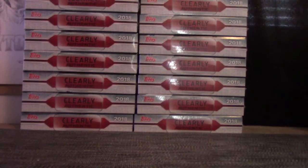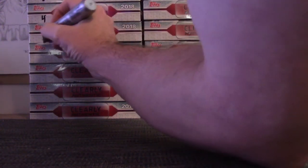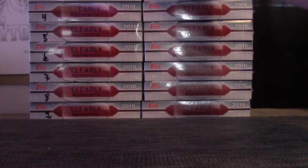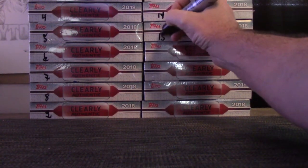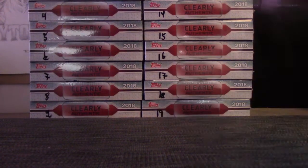All right, here we go Grizzle — we got one to ten on the left. You're going to take box one? Okay, never mind. Grizzle's just going to take the top box on the left. One, two, three, four, five, six, seven, eight, nine, ten, eleven, twelve, thirteen, fourteen, fifteen, seventeen, eighteen, and nineteen.